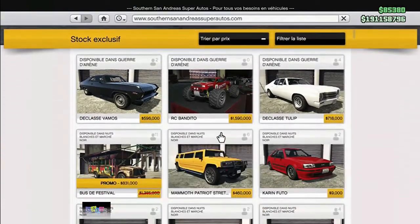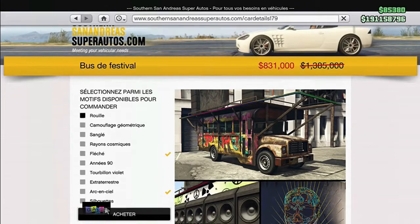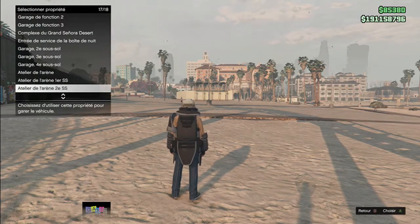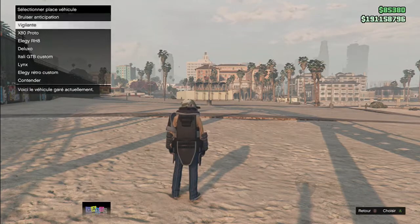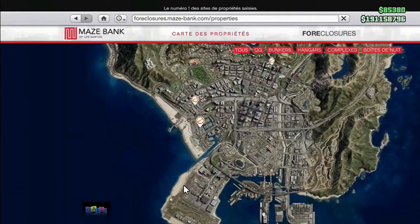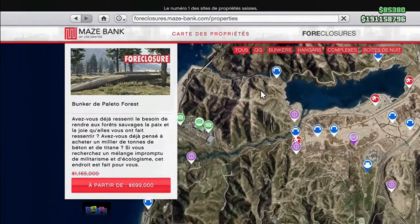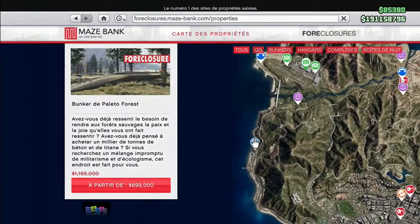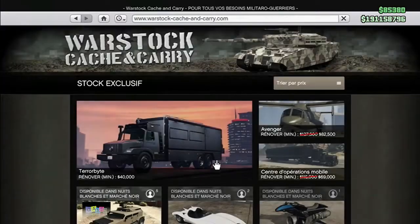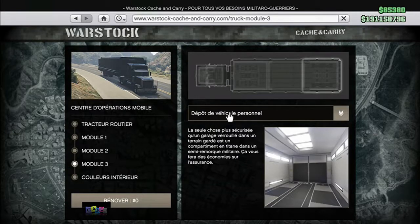So first, you need to have a party bus to do this glitch. But also, you need to have an LLG RH8 in your mobile operations center, and you also need to have an LLG RH8 in your arena workshop. You need to have a bunker to do the glitch as well — you can do this glitch with any bunker. Make sure you have personal vehicle storage in Bay 3.